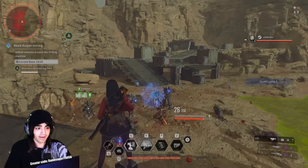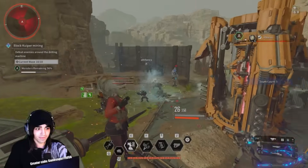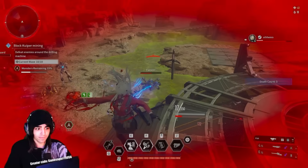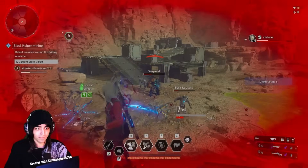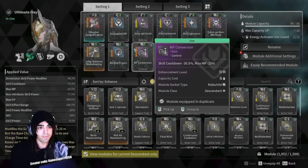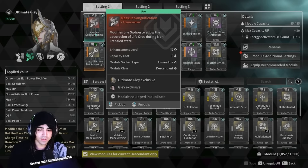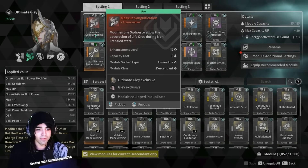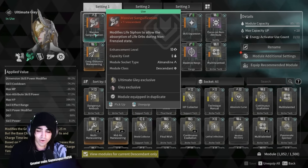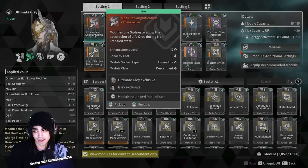This is wave 10, by the way, where it's supposed to be dead time. So this is going to be the settings for the mobbing part of this build. Massive Sanguification — I explained how to use it and why. It is, without a doubt, the best mod that Glay has. It makes her so much more survivable. It doubles the range of your second, it makes it free to use your second, and it makes it so that your second in Frenzy gives you 3 life orbs immediately.